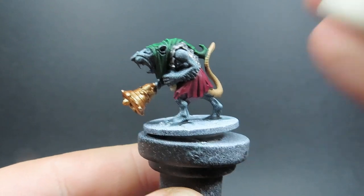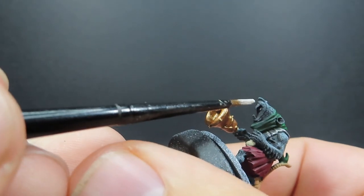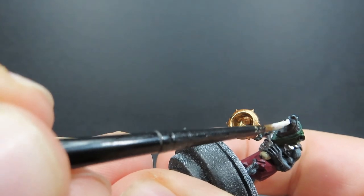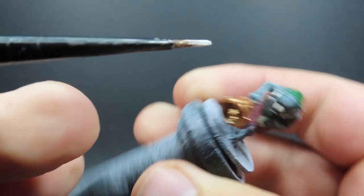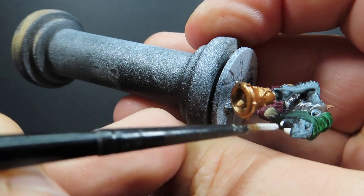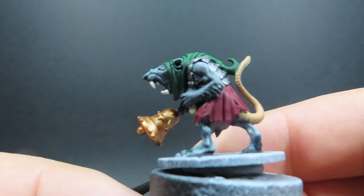Once we've picked out that banner, it's time to move on to some ivory. We're going to be picking out all the teeth of the rats — we've got 20 in the pack, so a lot of teeth to pick out. They have these nice big ones and sometimes a little inner one poking out as well, and they have various different states of their mouth opening. Not every single one has their mouth open, so you're not going to have to do every single clan rat — just be aware of all the teeth you can see and pick them out with the ivory.